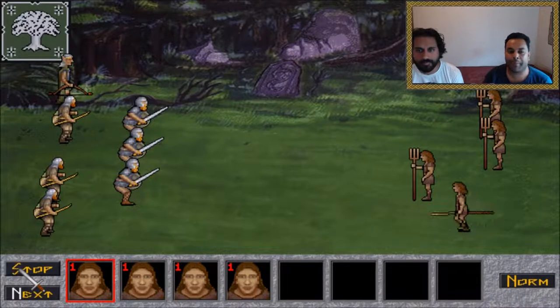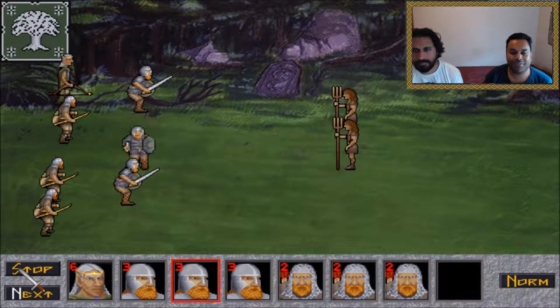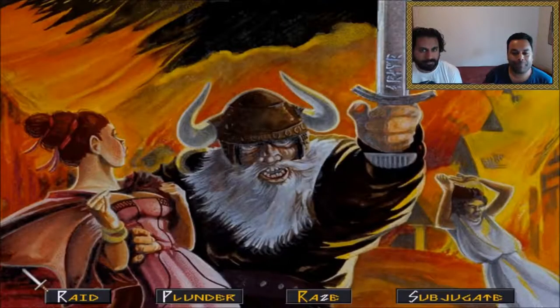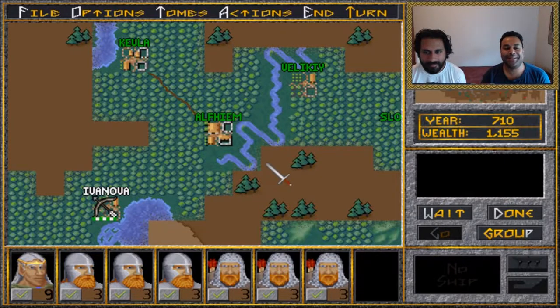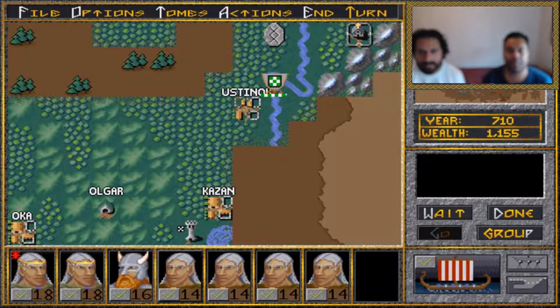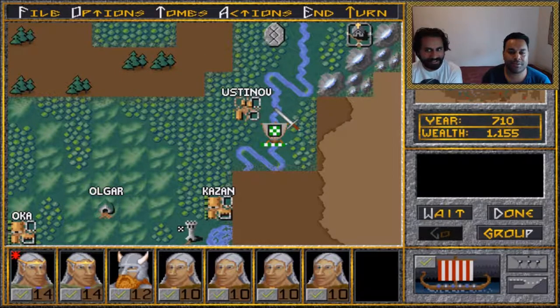We decide to use auto-resolve on a battle, even though the enemy has bad archery but a lot of numbers. We raid the settlement and choose to keep it running for a while. We want cities in the south and plan to wipe out the next target. We decide to proceed one step at a time in case there's another castle somewhere, so we don't accidentally run into something big.